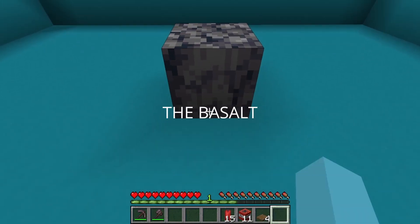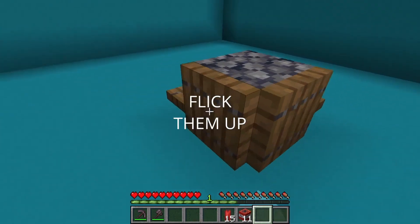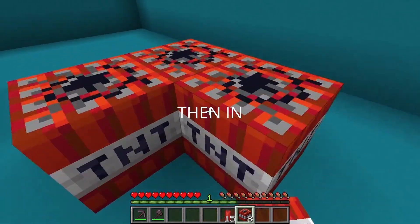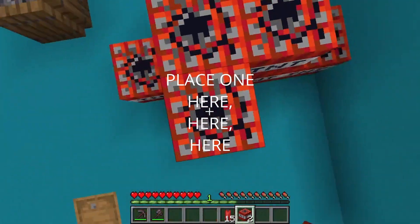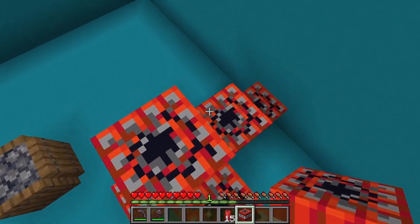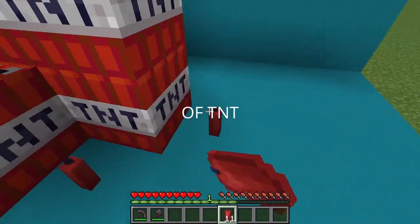Move forward and place the basalt, then surround it with spruce trapdoors and flick them up. Place a TNT right here, then in a cross shape place one here, here, here, here, and one more. Then just scatter the red candles into the pile of TNT.